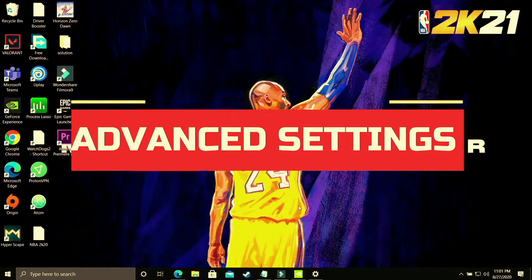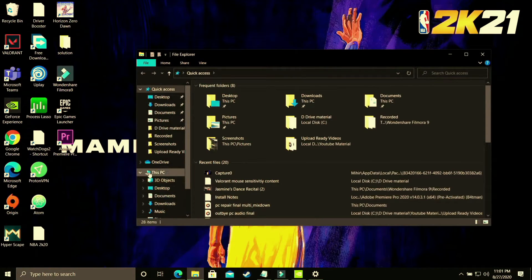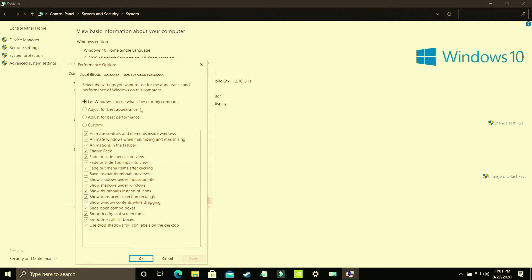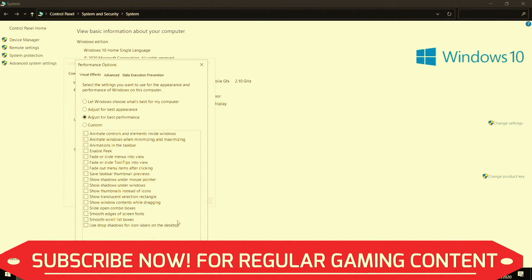In this step we'll be changing some advanced settings on your PC. Open File Explorer, right-click on 'This PC,' and go to Properties. Once you're in there, go to Advanced System Settings, then go to Performance Settings. This step is divided into two halves. The first half: select 'Adjust for best performance.' By default it's on 'Let Windows choose what's best for your computer,' but you have to adjust it for best performance and apply those settings. It will take some time to apply throughout your PC. Once done, proceed to the second half.